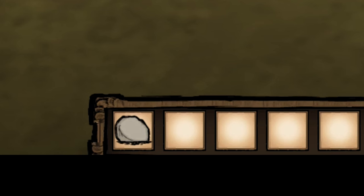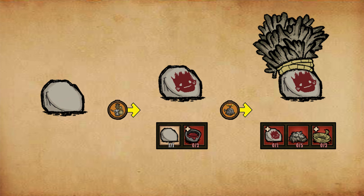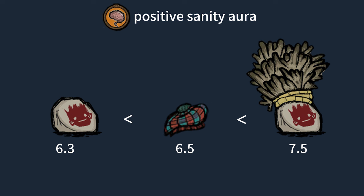Drock is born with a roundish stone, which can be decorated with dye and beefalo wool. Once decorated, it emits a positive Sanity aura.